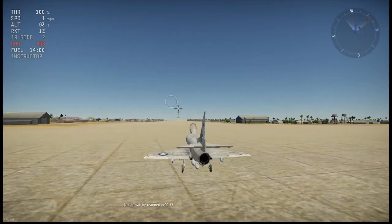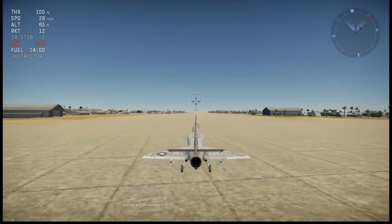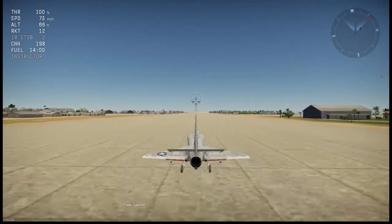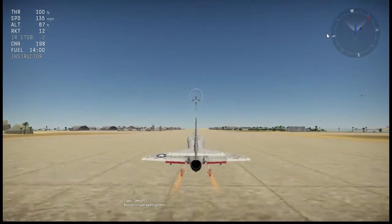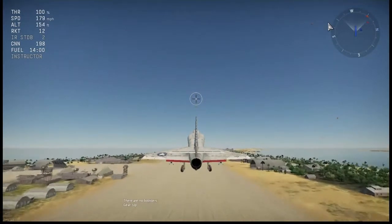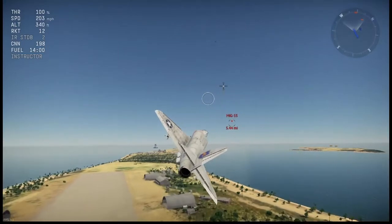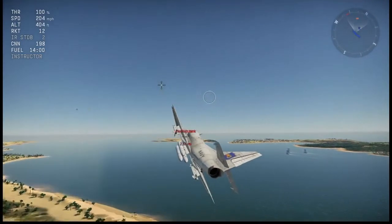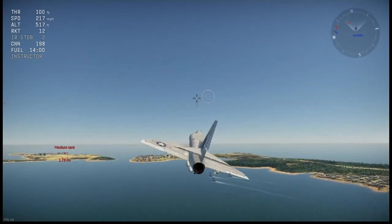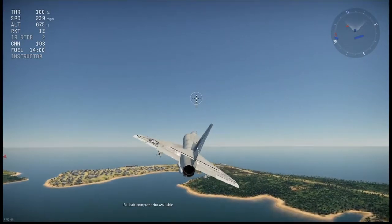To help get off the ground, this aircraft has JATO boosters. As you can see it takes off fairly easily, and then the boosters just ditch off once emptied. One interesting thing I noticed is you can activate the boosters at any time — so maybe you don't want to use them on takeoff and instead save them for an extra speed boost mid-flight. The possibilities are endless with the boosters.